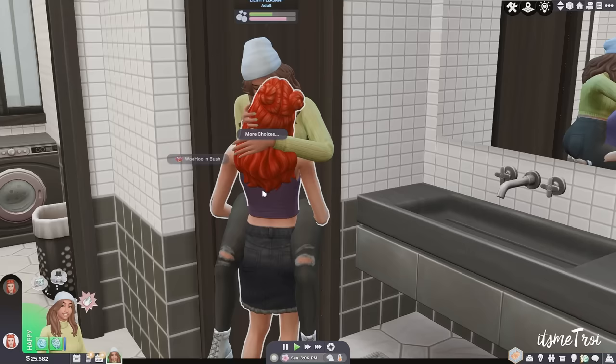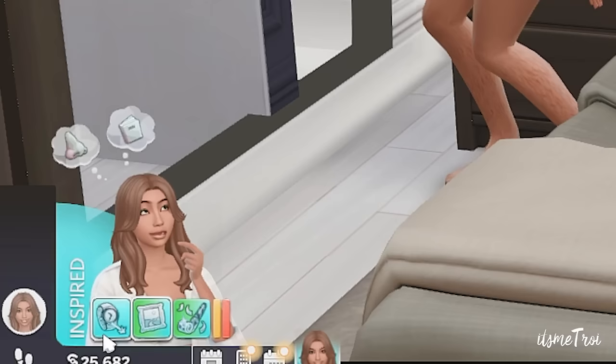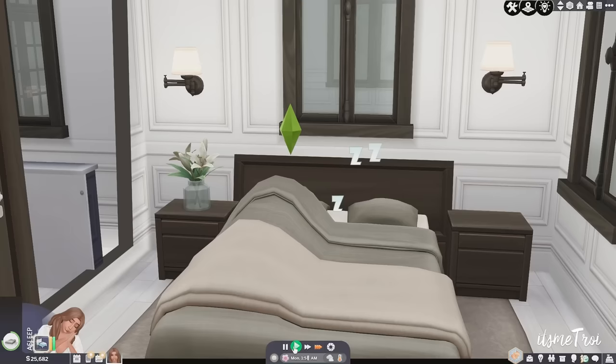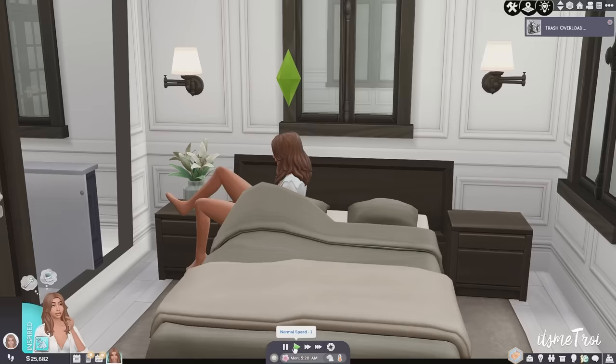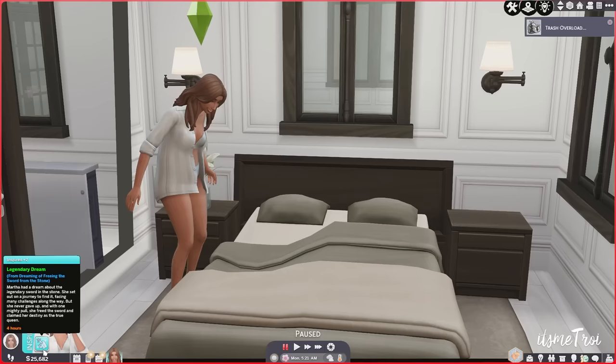Next is the Dreams and Nightmares mod. We all have dreams and nightmares, and now your sims do too. It's mainly a back-end mod working through moodlets — you can have a crazy dream, romantic dream, music dream, gorgeous dream, sad nightmare, deadly nightmare, or eerie nightmare — each giving the appropriate buff and mood change. Your sims wake up happy, scared, or sad, and you also get a dream catcher. It adds a lot of realism.